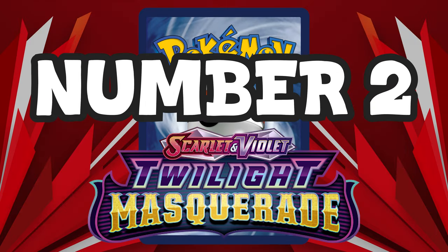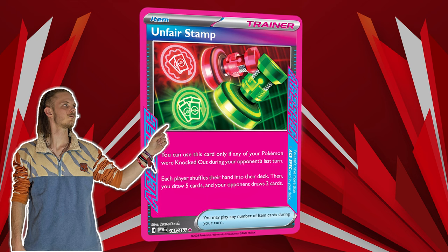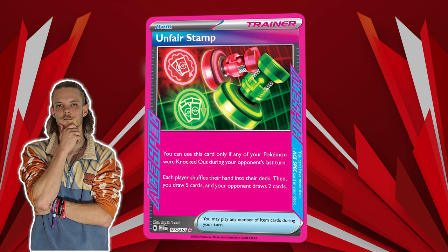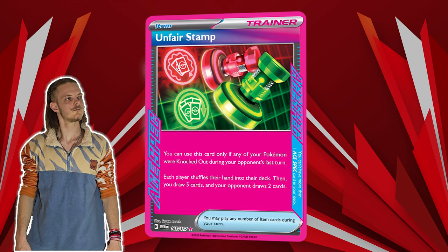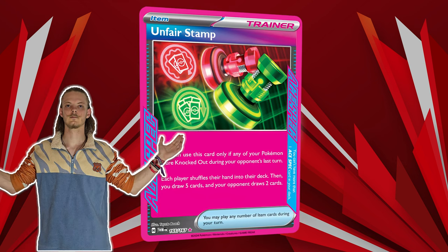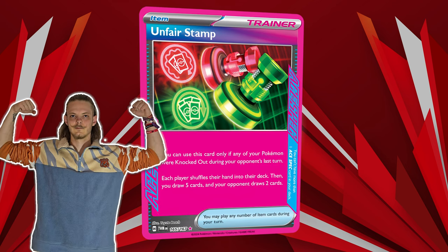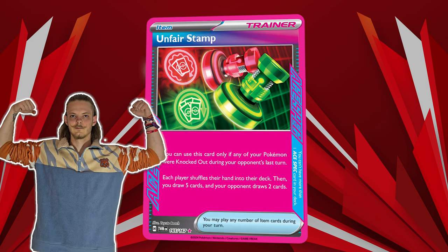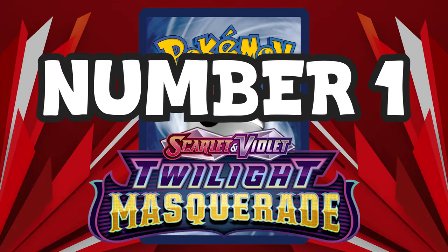Once again I had a huge debate with myself about which card should take the number 2 and number 1 spot, and in the end I decided for Unfair Stamp to be in the second spot. It's used primarily in Gardevoir EX and Charizard EX and other decks as well, and it's even starting to take out Pal Pad and similar cards in many decks. It's really devastating when used on turn 2 when the opponent is semi set up — they take a knockout and then you Unfair Stamp them, and a lot of times they have trouble recovering from that.